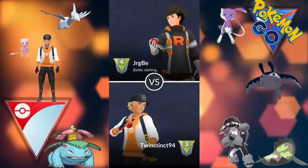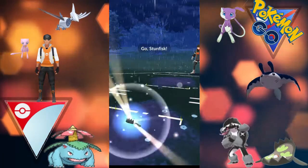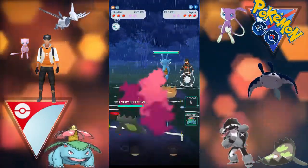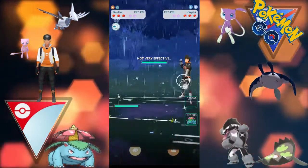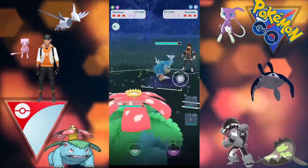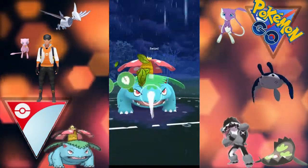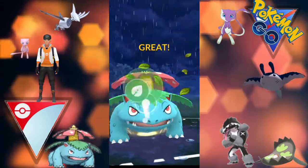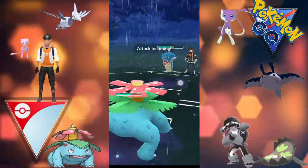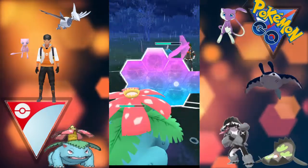Moving straight into the next matchup. I have Stunfisk on the lead this time against a Kingdra - not the best lead for us. But the opponent switches into a Gyarados and we switch into Venusaur very sharply, so we know the Frenzy Plant damage will be doing a massive chunk of the Gyarados's health.